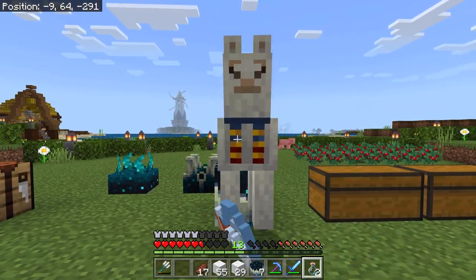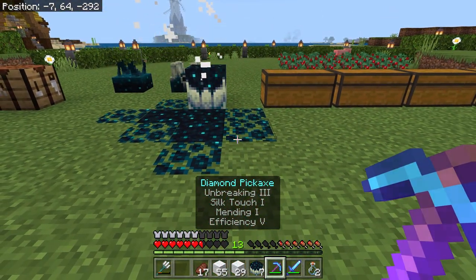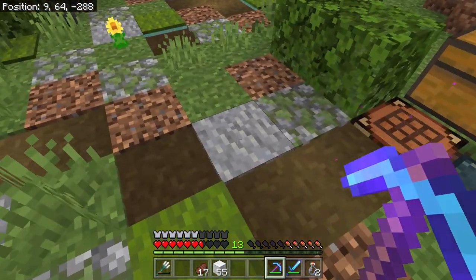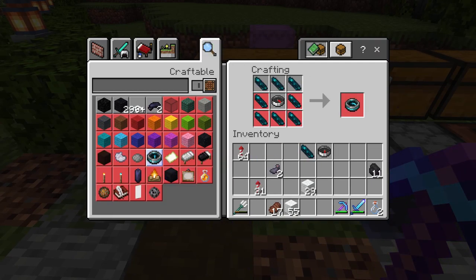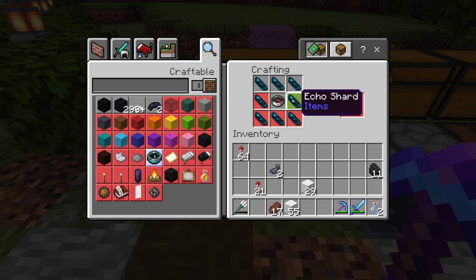Get out of here llama, I don't want you here. Oh, that's what they do. Now that I have kind of an idea about what skulk does, I heard we can do something cool with a compass and these crystals — something about a death compass. Oh, a recovery compass — that is severely less cool than a death compass. Can't even make it anyway, need more of these. Dang, we really got to go back to the deep dark.